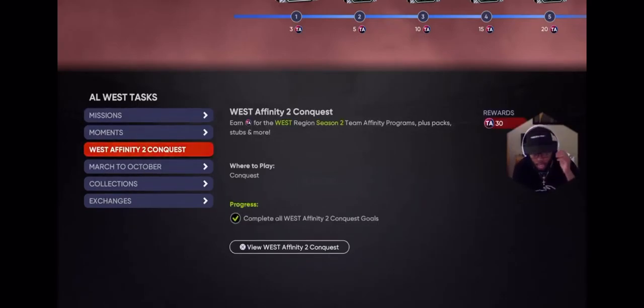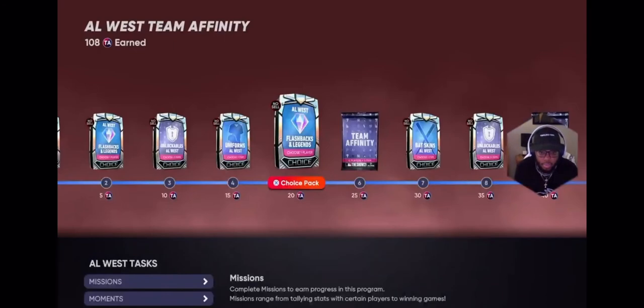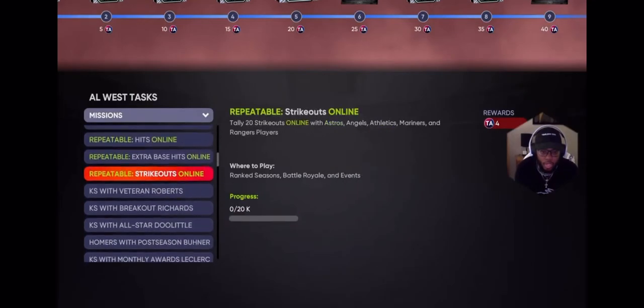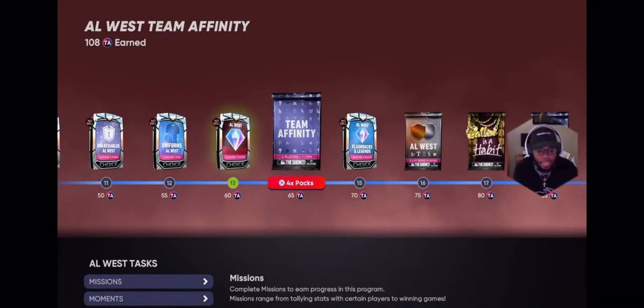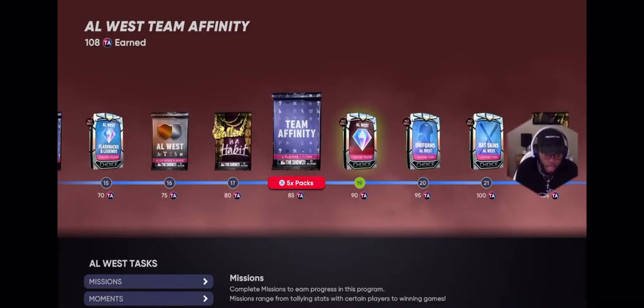That's not to mention the players you get to do the missions right here — knock those out to get those Team Affinities done. On top of that, the Team Affinity packs get you more players to do more exchanges. And in the ball-into-the-habit pack, hopefully you pull a Trout or a Soto, get more stubs, do more exchanges. You're kind of catching the flow here.